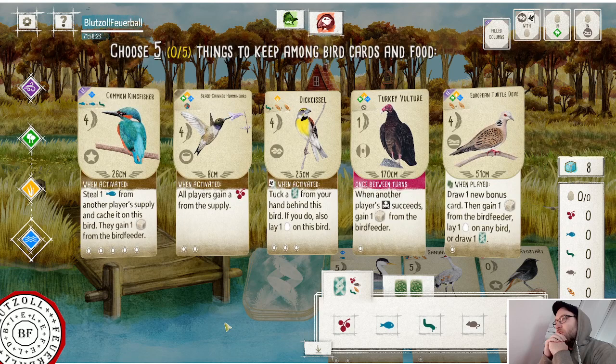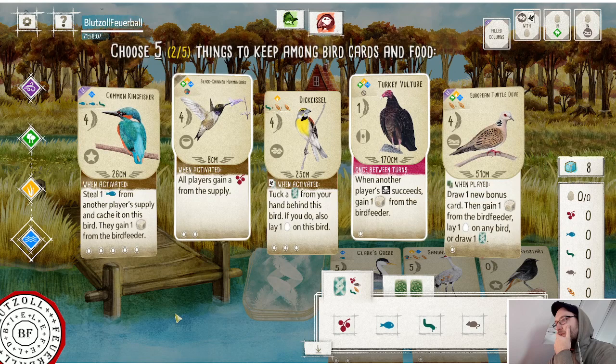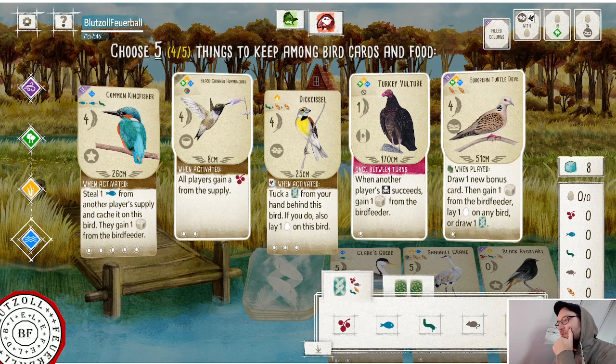This might basically be a play-hummingbird-to-the-water, go-find-some-nice-cards game. One thing that makes this kind of complicated is the first brown goal is filled columns, which sort of suggests that we also keep the turkey vulture, because its ability to live everywhere and its low cost means it's very easy to fill columns using that. I'll also keep the European turtle dove for the off chance that we get Clark's Grebe, which I strongly doubt. I'll also keep a fish.